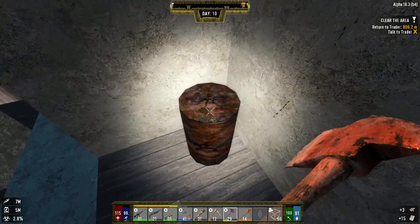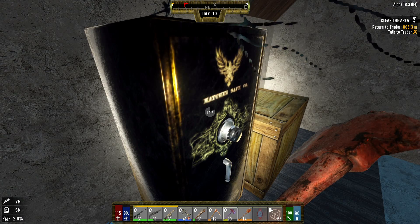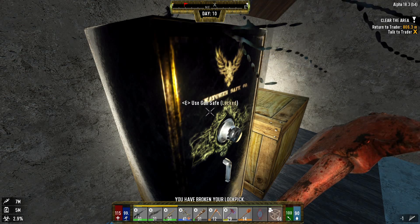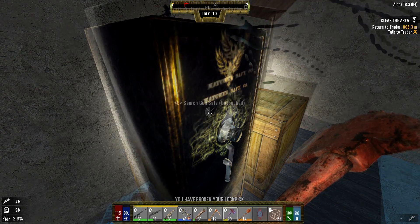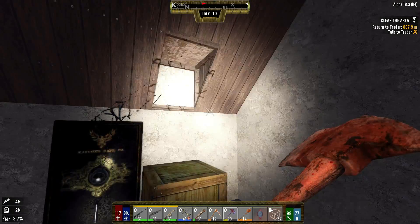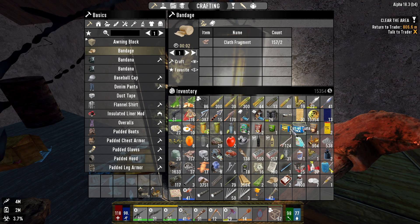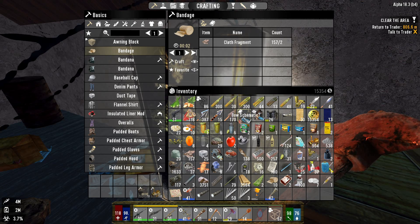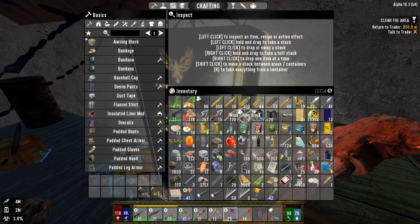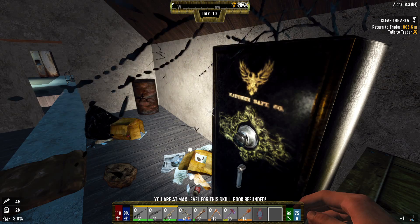We're full again — look at this! Let's unlock this, hope we get it first try. Okay, that only took two picks — I thought it would take longer. Let's check what we got and try to make some room. I don't even know what we need. Oh wait — I thought I read that. You're at max level — book refunded!